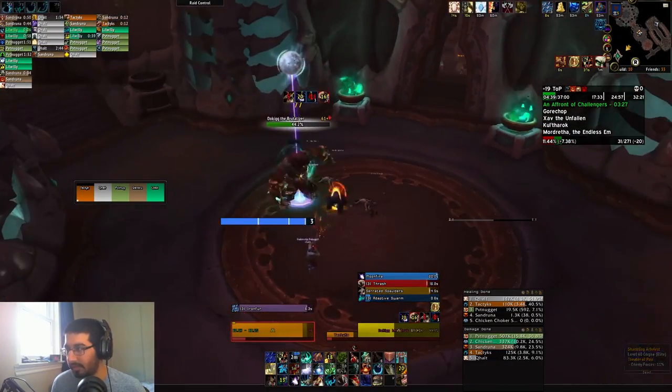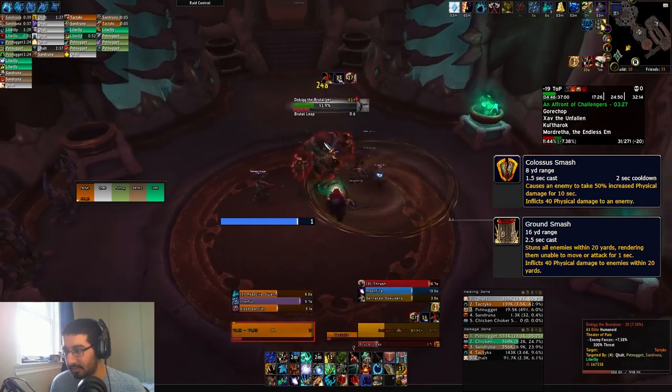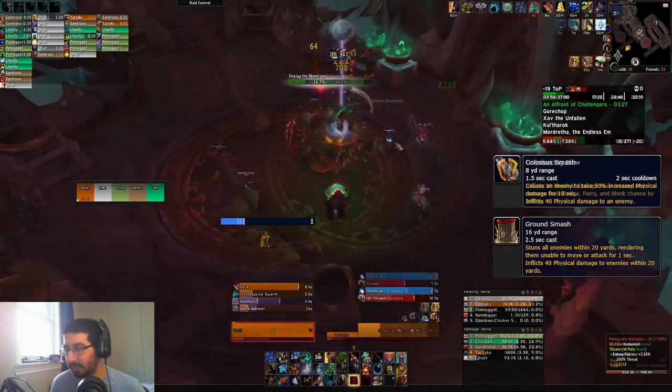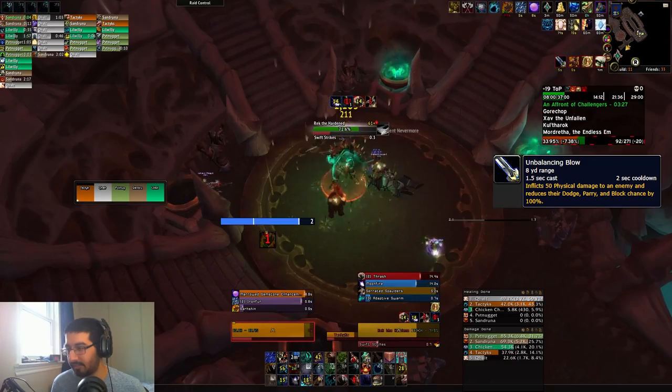Heaven the Breaker has Colossus Smash on the tank, which is a medium physical hit and a 50% damage taken increase. He also has a cone and ground smash, also dodgeable, that stuns you if you're hit by it. Then there's Wreck the Hardened, which has Unbalanced Blow on your tank — a big physical hit with a dodge, parry, and block reduction.